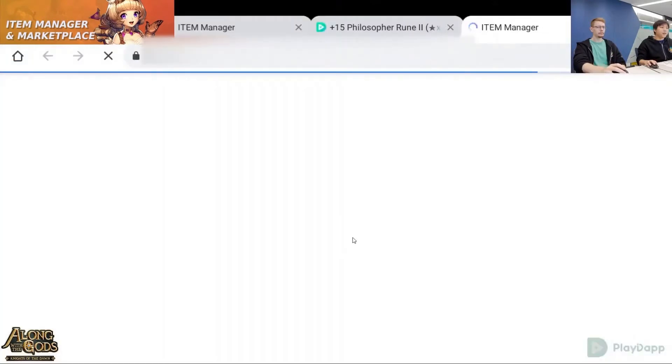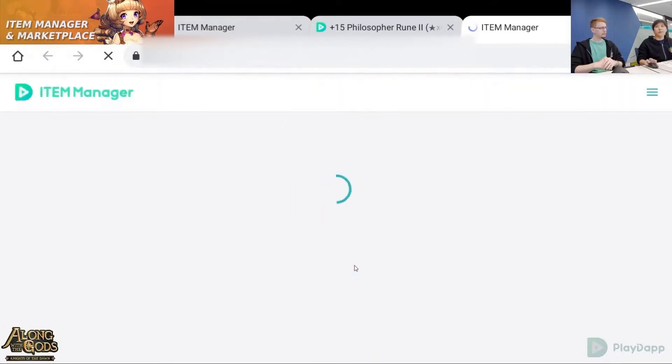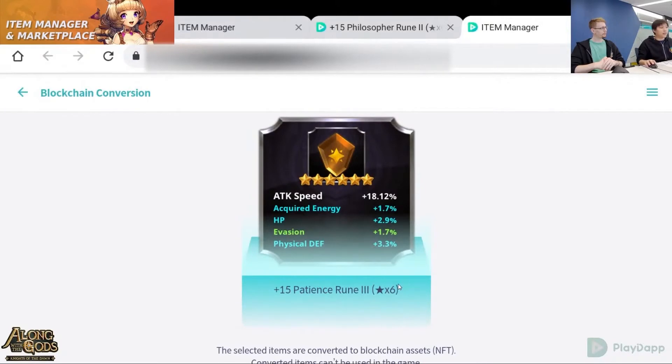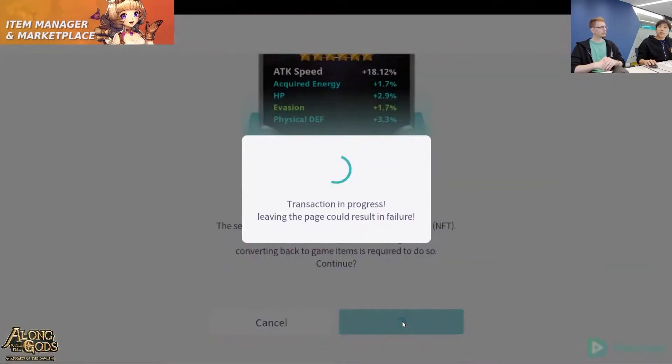That will take you to Playdapp's item manager site. Here you'll need to log in with a crypto wallet — we recommend Portis. If you don't have a Portis wallet already, it's pretty easy to sign up for one, just use your email. If you don't have a wallet, the item manager will guide you on creating one.